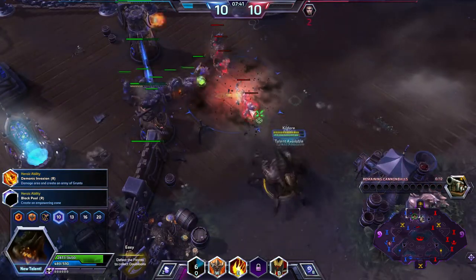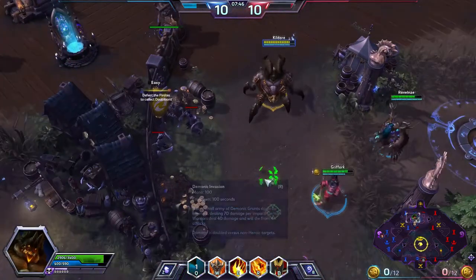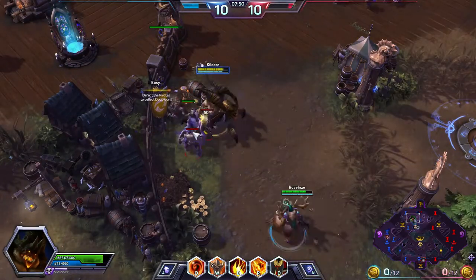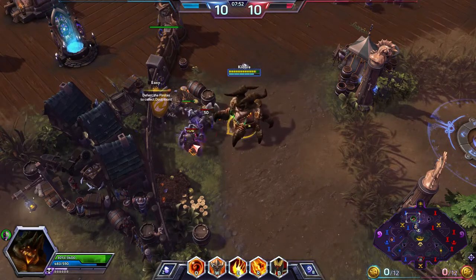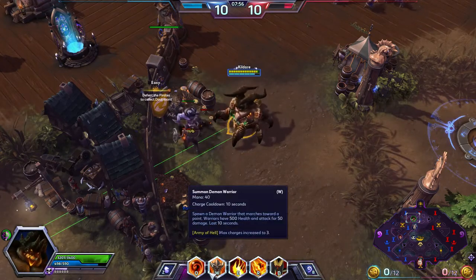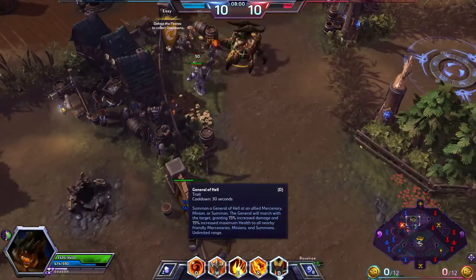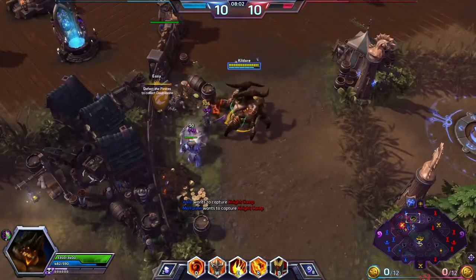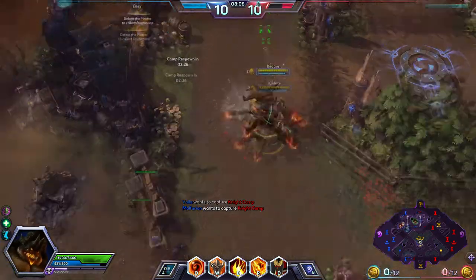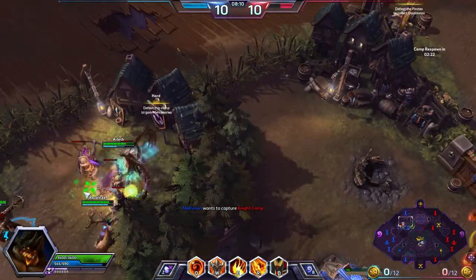Who's got the coin for my servants? I'm going to go Demonic Invasion. I'm not sure how good the W is in teamfights — I use it anyway, but I have no idea if it's useful. I'll use it anyway — why not. I should definitely be there so I can empower them.